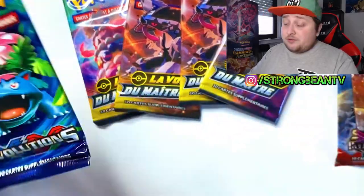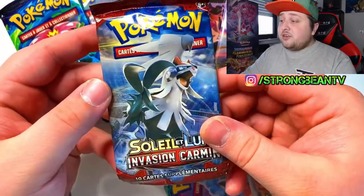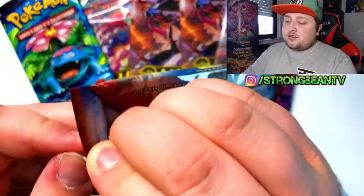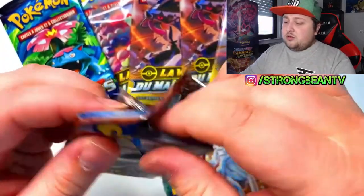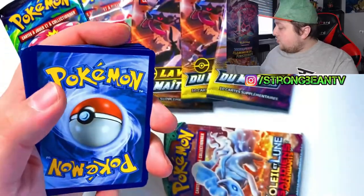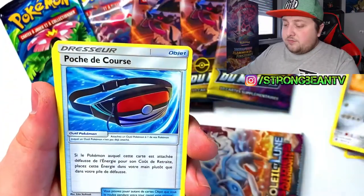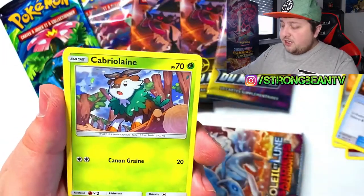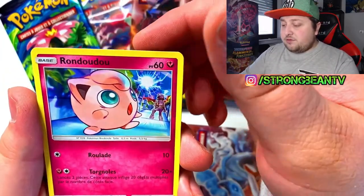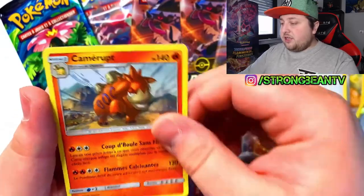So we'll open the Evolutions last of course. Champions Path, Evolutions — let's open these two first and see what we can pull. We'll start off with the Crimson Invasion. Got a fairy energy, got a fanny pack, got a CD, got the weird looking Pikachu, got Houndour, got Jigglypuff. Got a code for you like always. Got a reverse and nothing in that one.